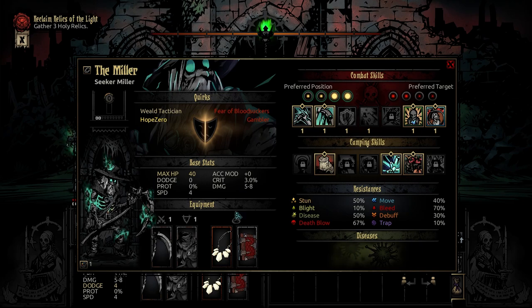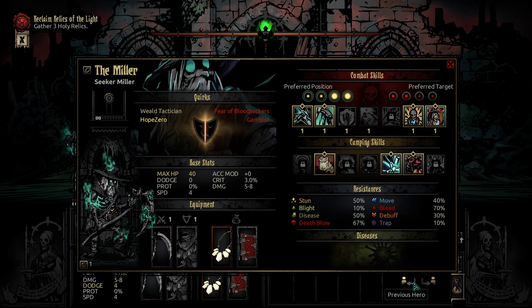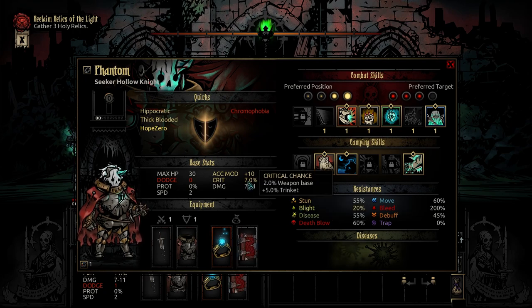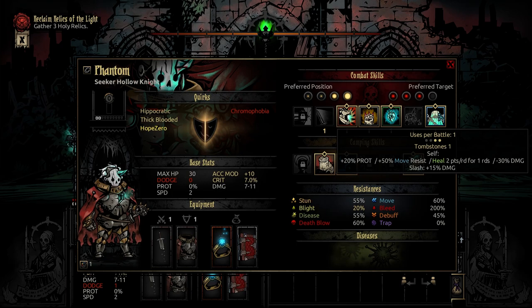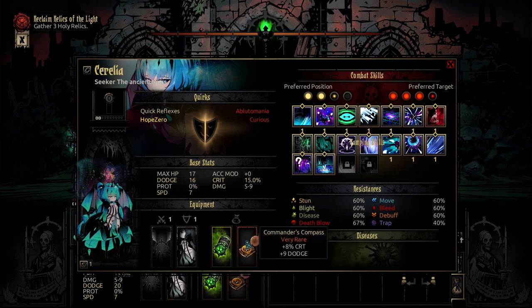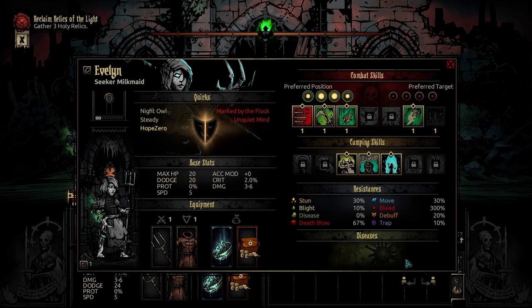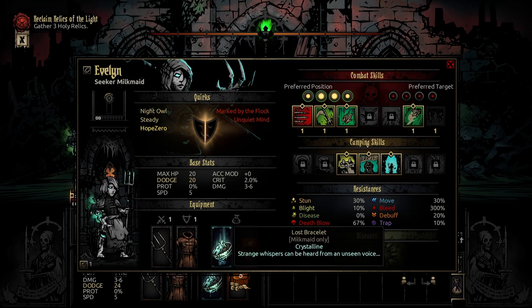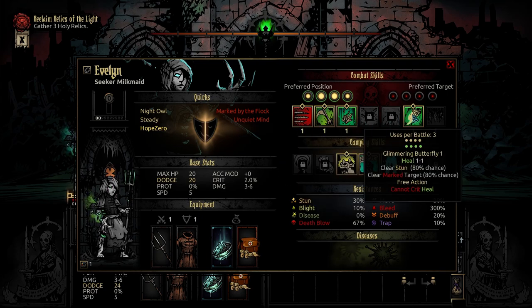We bring the Miller with the Rat Ogre Teeth Necklace, Skaven Tome, the Harvest, the Reaping, Day Off, and Immortal Beloved. We then bring Phantom the Hollow Knight — get it, because the other one's Ghost! With the Focus Ring, the Skaven Tome, Warcry, Pugilism, Stow Fear, and Tombstone. Sorelia the Ancient Ones with the Mace of Insidious Plague and Commander's Compass, because I have no idea how she plays so I figure we may as well play safe — all of her abilities. And Evelyn the Milkmaid with the Lost Bracelet, the Field Medkit, Cosmic Trident, Celestial Javelin, Comets, Kindness, and Glimmering Butterfly.